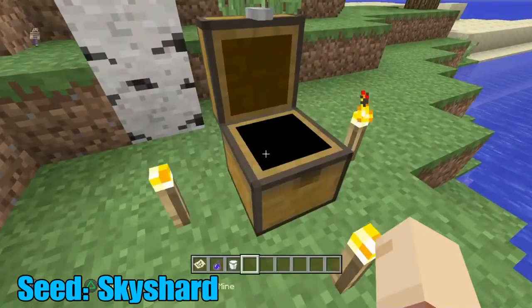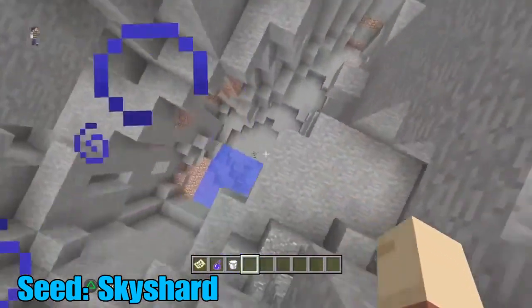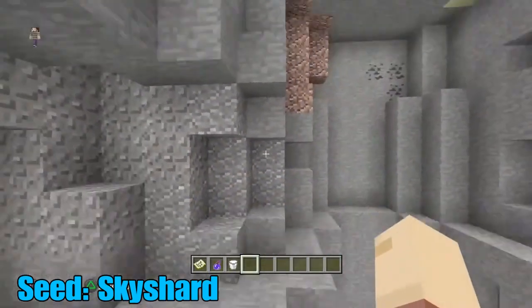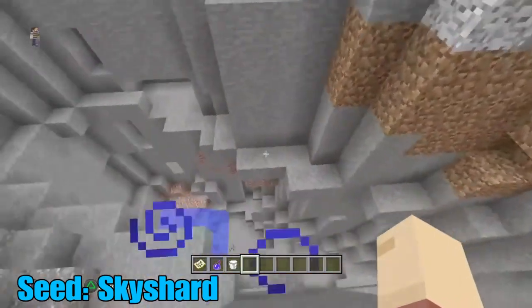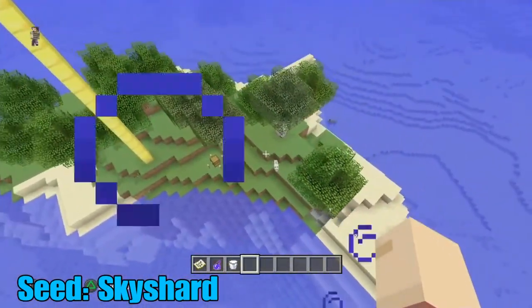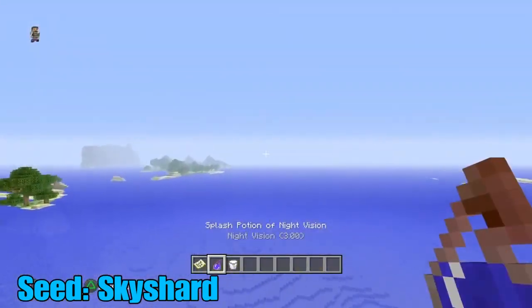In the bonus chest you'll notice you get some minor stuff — it isn't the greatest but it has some little benefits. Just down here you can see there's a massive ravine with more caves below. I'm just going to show you around a bit — this place is massive. It's a great start, especially to grab some coal and get ready to explore.